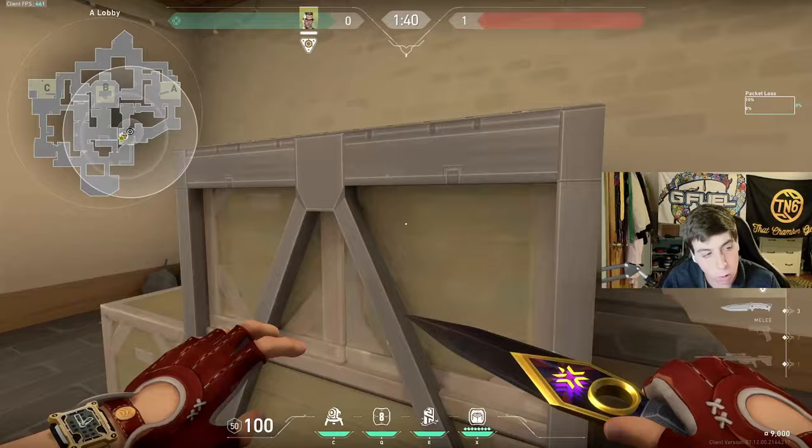My team is going towards C, teammates are making noise, enemies on A are going to start rotating towards me - and I'm going to have my crosshair right here to cut off their rotates, get a pick, and possibly open up the round for my team. My team's going C, they make a ton of noise, enemies go 'they're C' - enemy from A rotates right into my crosshair, free kill, I'm safe. Another thing here is if I get overwhelmed, my presence alone will bait out a ton of util - smoke, molly, flash - and I TP out. That's util not going towards my teammates.